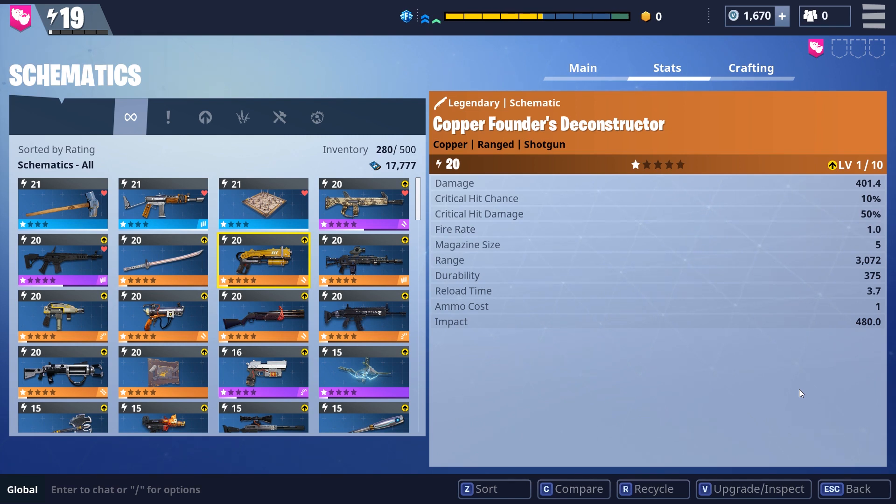We still have a pretty sizable range on the Deconstructor. Comparing it to one of the other weapons we'll look at in the future — the Maverick — we can still hit from a pretty decent distance away with the Deconstructor. That's something we'll look at with the class of shotgun this is, which is referred to as the tactical one. I think of it more as a slug rather than a spray.